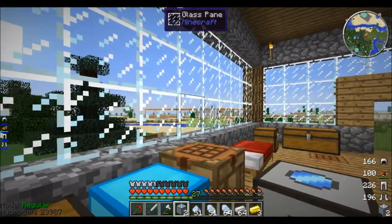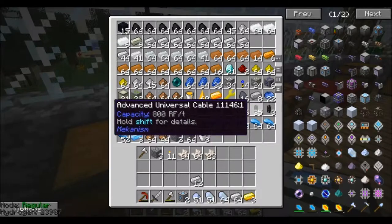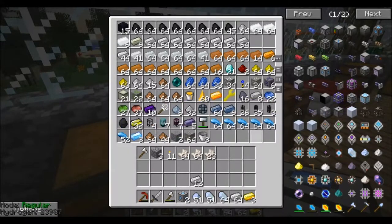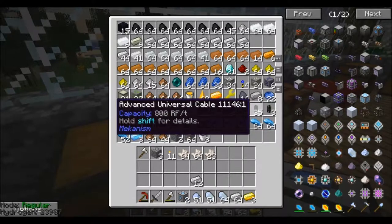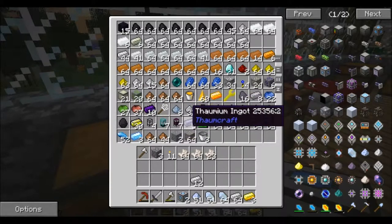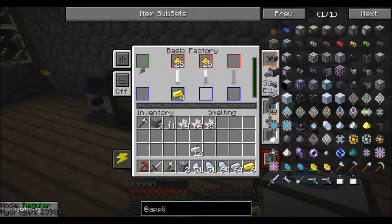If you don't know, I have the quarry over there. I thought you had to go from basic to advanced then to elite, but no — you go basic, and you can go to advanced, or you can skip it and go straight to elite or straight to ultimate. I just went to elite for now because I don't need ultimate yet.